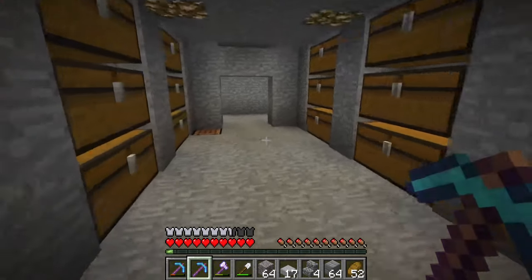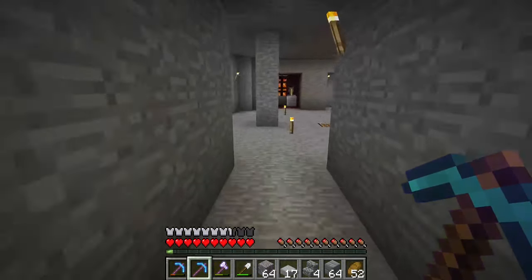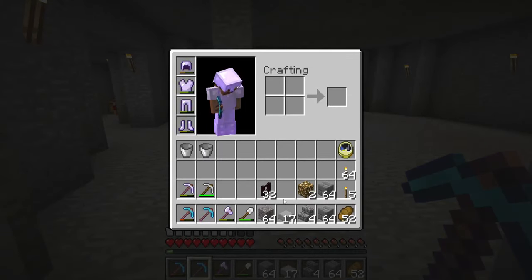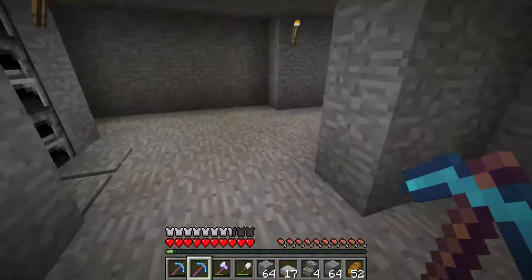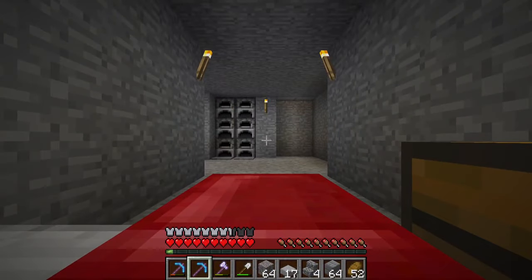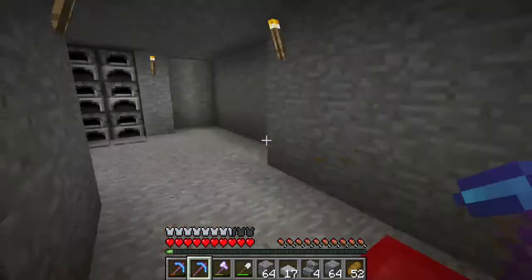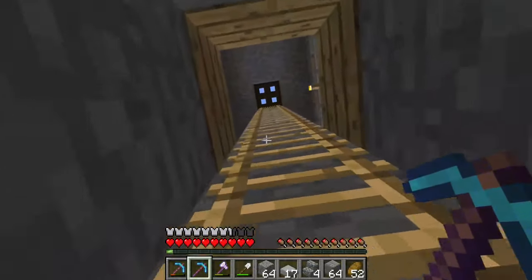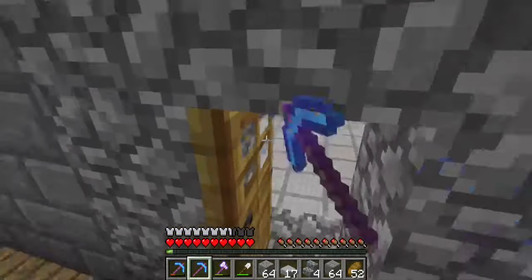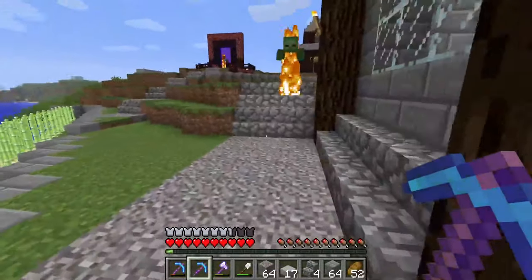Okay everybody, hello, welcome back. So you may notice the things in my inventory. We're going to be building another decorative thing today. And what is that decorative thing, you may ask? Well, I'll show you once we get up there — you'll probably tell by the thumbnail and the title. It's going to be a decorative bench.